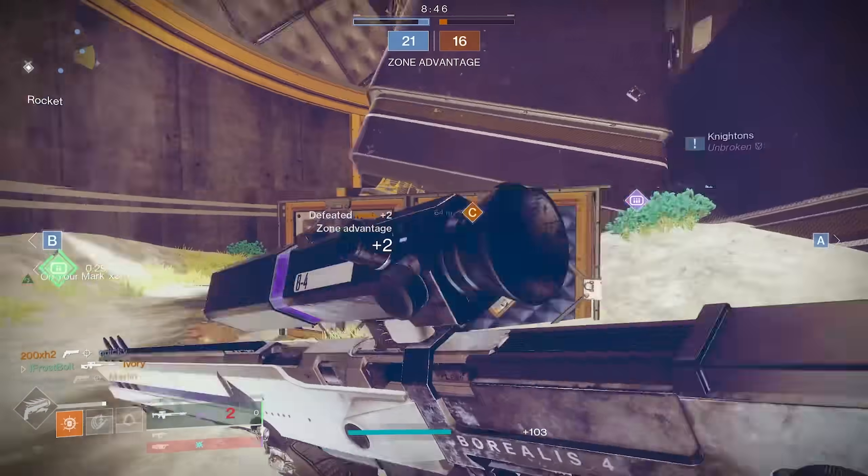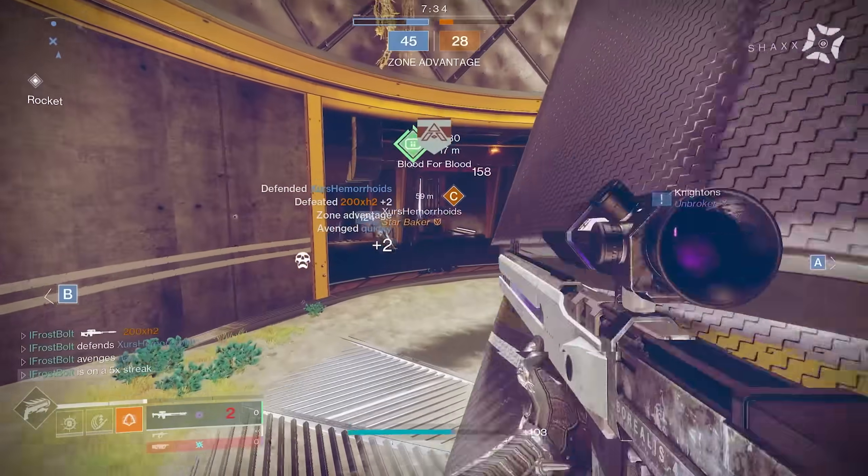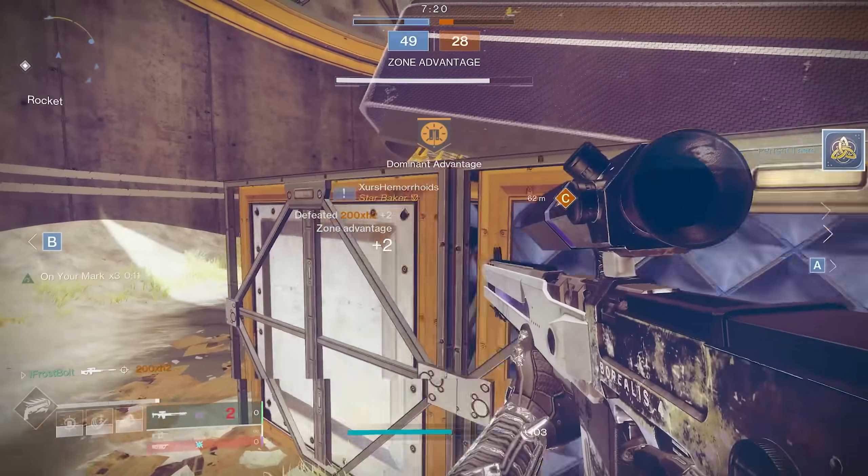Bungie recently made a change to all exotic perks that have selectable element types. They essentially made them work like Elemental Capacitor, where each element provides additional benefits to the weapon's core stats.